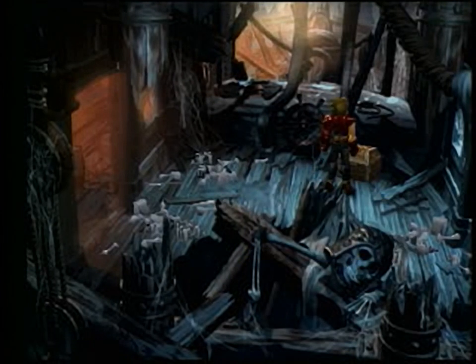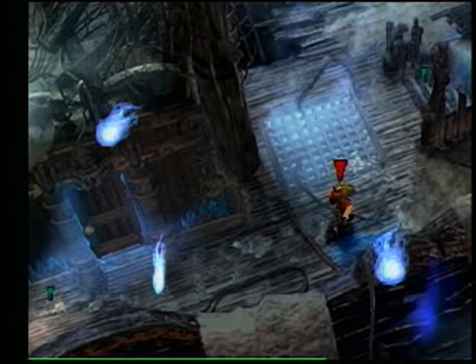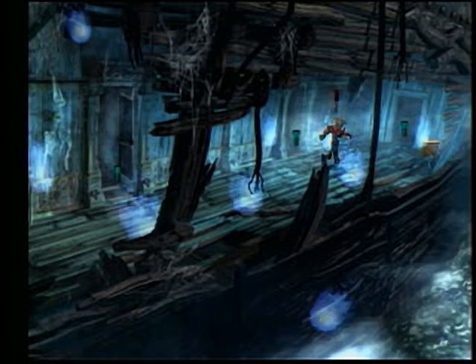Leave the room where the treasure chest is, go down to the lower right-hand corner of the screen, and then make your way over to the staircase that leads down to the lower deck of the ship. In the lower deck, you'll find a hallway filled with ghosts and several doorways. You must fight your way through the ghosts to get to the door all the way on the far right-hand side of the hallway.